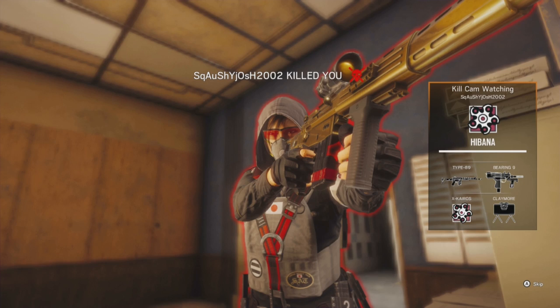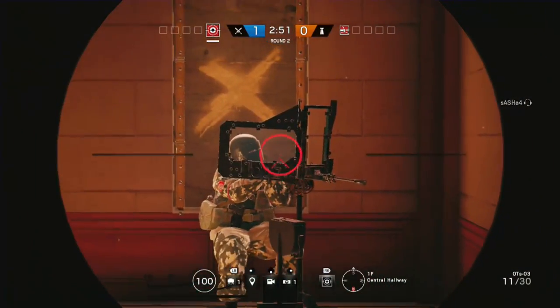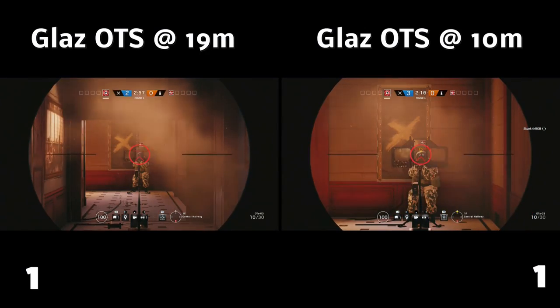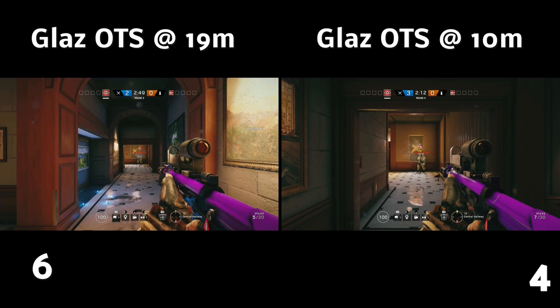What we did find is that if you shoot the shield at an angle or straight on, it doesn't make a blind bit of difference. However, due to the damage drop-off on different guns, range can play a factor in how many shots it takes to destroy the shield. As you can see in the background, we literally sat there and tested at 10 meters and at 19 meters on Bartlett University to see how many shots it takes for each gun.